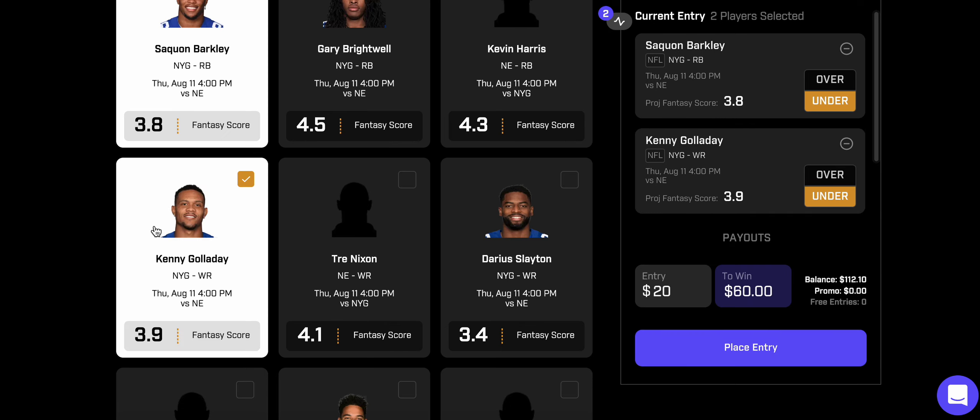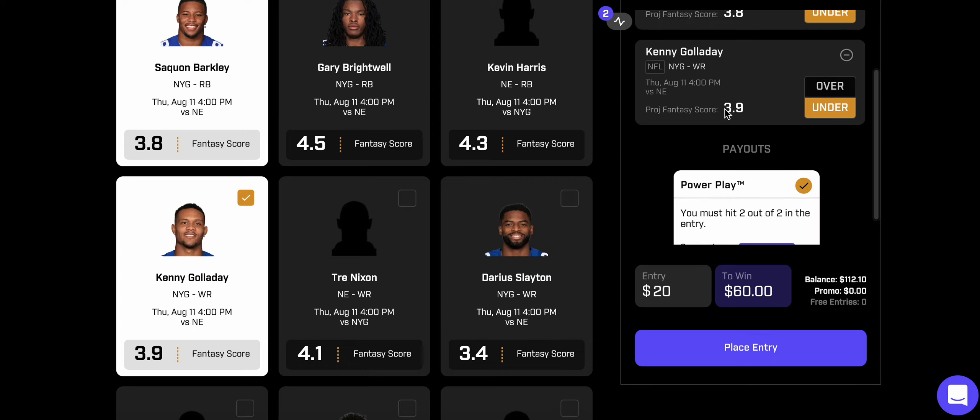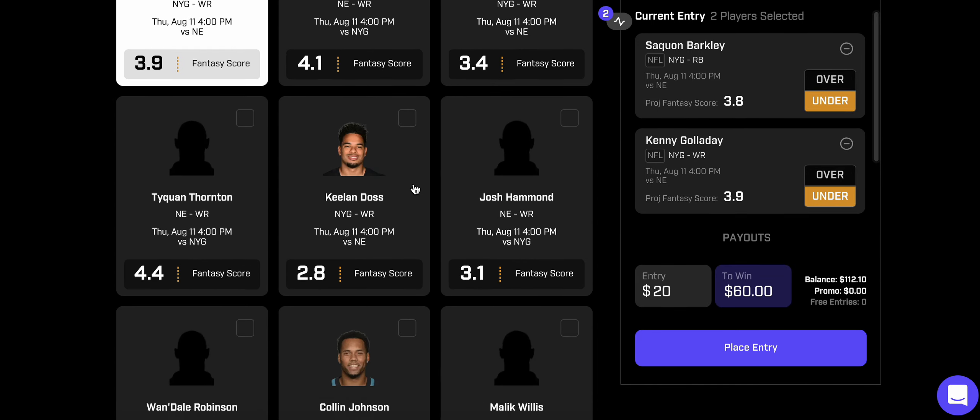The next play is Kenny Golladay — I'm taking the under on this one as well. He signed a big contract last offseason but had a really bad season last year. He's looking to bounce back, but he's another prominent player, their number one wide receiver, and I don't see him getting a ton of touches in a preseason game either. Both of these are prominent Pro Bowl names in the NFL, and asking them to score four-plus fantasy points each in the first preseason game is a tough ask.